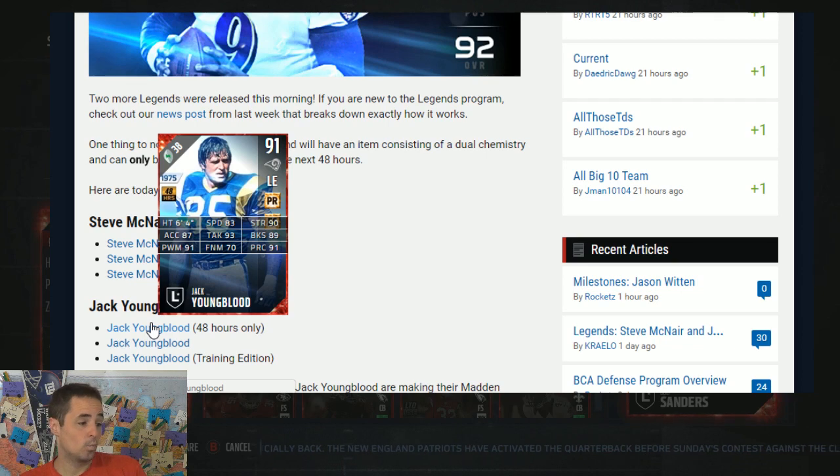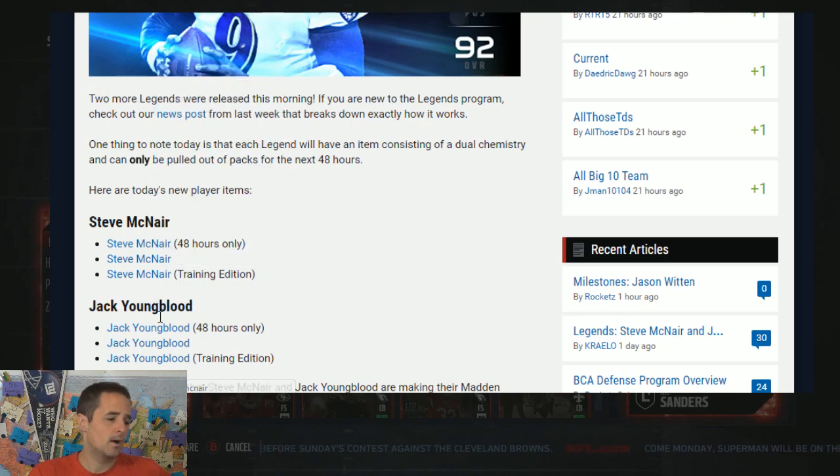Great items. Will this guy replace my Javon Kirst? Until the community tells me Youngblood seems to be getting in and doing Ray Nitschke type stuff, I'm going to hold with the curse that I have because I know the curse gets in for me. And I'm going to grab the Wilkerson before I grab the Youngblood, probably because of cost. I got to check all the prices, but we'll see.